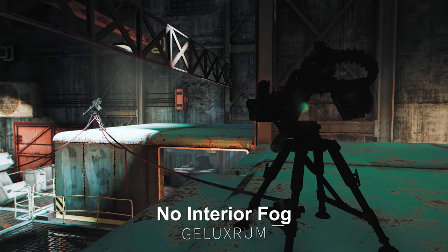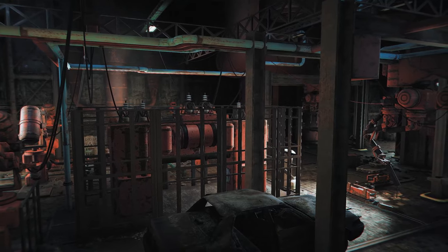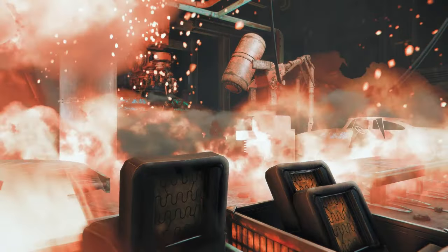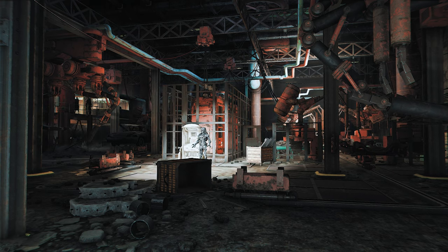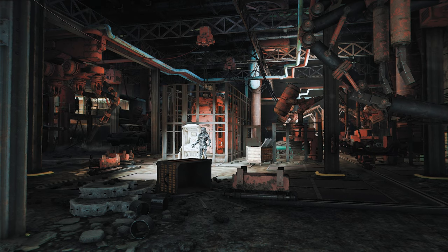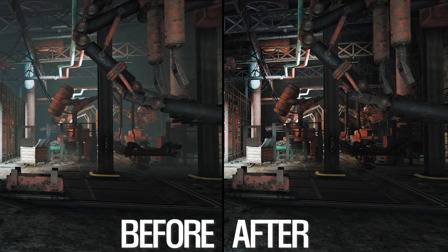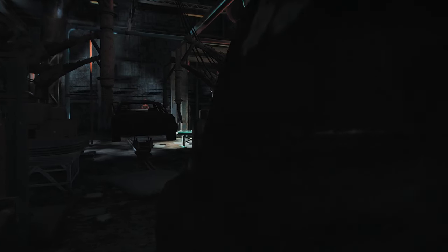Next up is No Interior Fog. This mod removes the indoor fog within the game. By eliminating the indoor fog, it provides a visually cleaner and sharper environment, and some users may also experience an increase in frame rate. Through this mod, indoor areas can appear cleaner and distant objects can be represented more sharply. Enjoy the benefits of improved performance in gameplay through this mod.